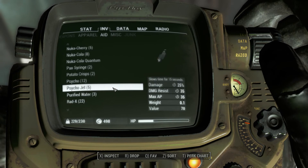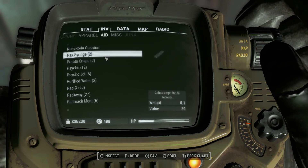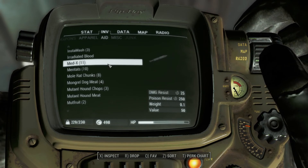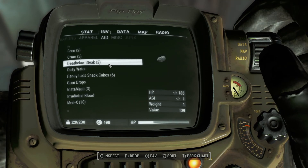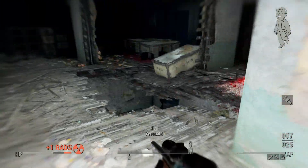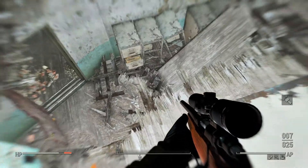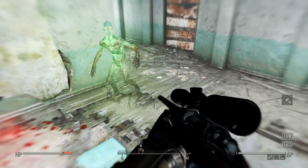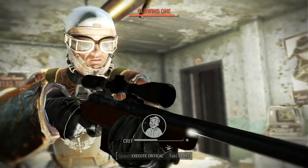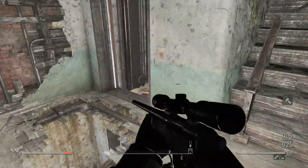They hit hard. Let's see what we can do — stimpak. We may have to use a syringe here. Comms target, damage resist — that's going to be useful. Slows time — that could be strong. Oh shoot, we fell down. That's not good.